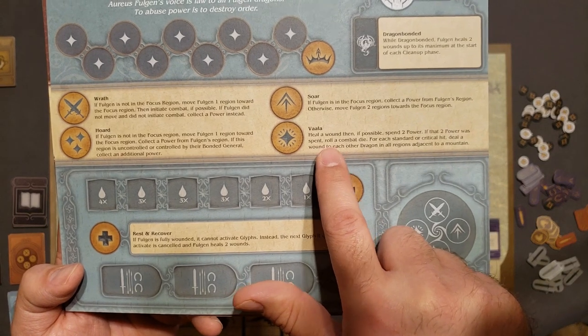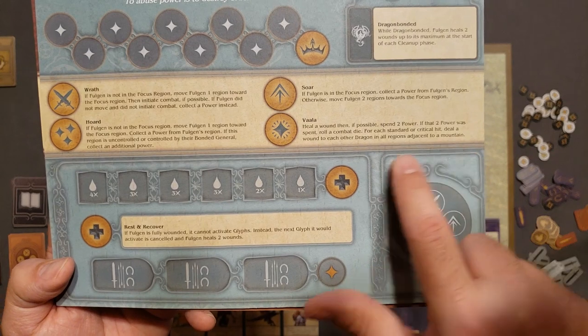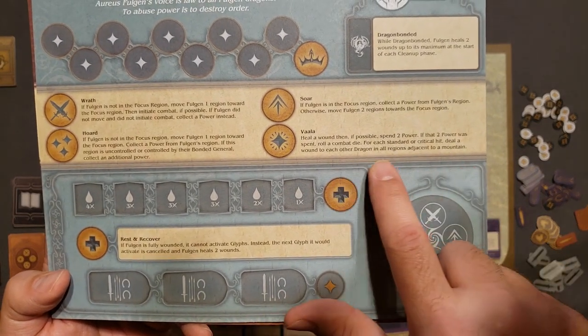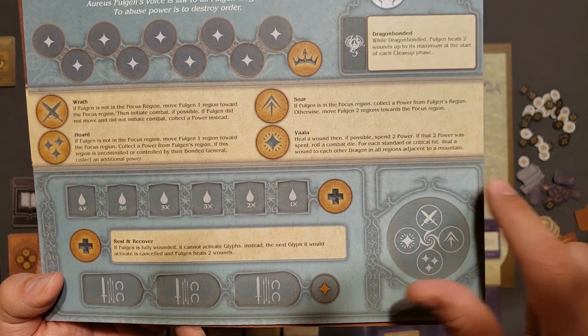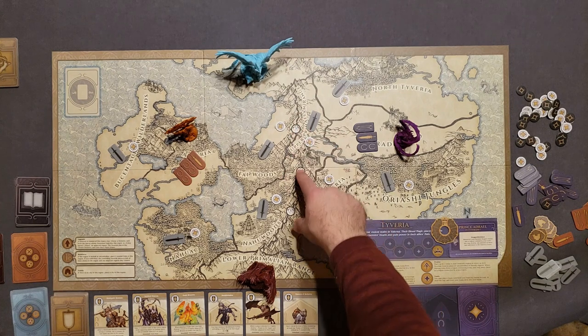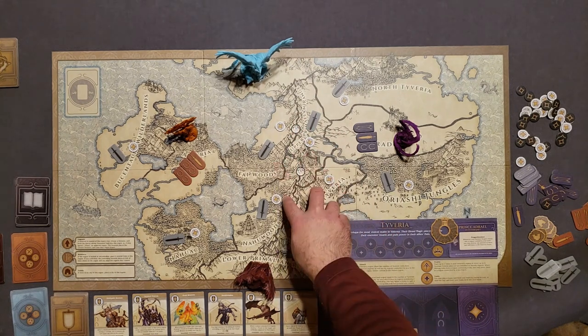In the Valla option for Folgen, it'll heal a wound and then, if possible, spend two power. If that two power was spent, roll a combat die. For each standard or critical hit, deal a wound to each other dragon in all regions adjacent to a mountain. The mountain regions are right here, so the adjacent regions to the mountains are these four regions.